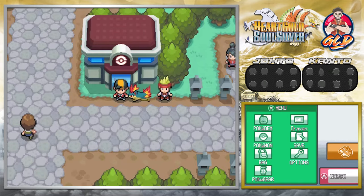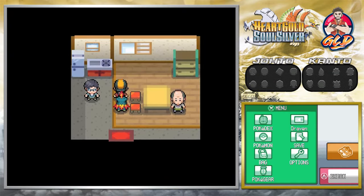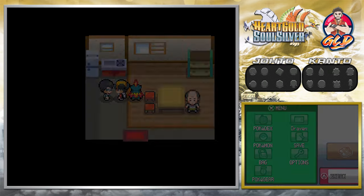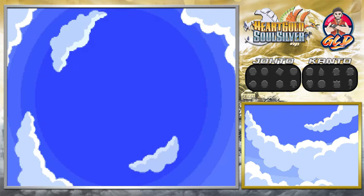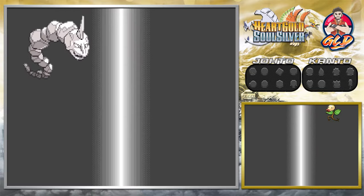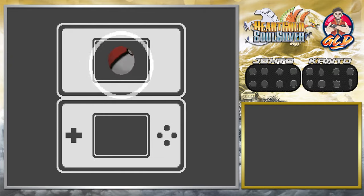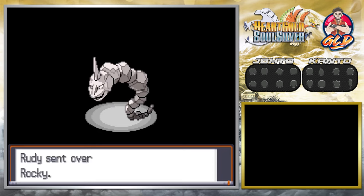Off-screen I captured another Bellsprout. In this house there's a man who collects Pokemon and wants to trade a Bellsprout for an Onix — that is a very good trade. The only problem is I don't know how to trade on the emulator yet. But look at the graphics — it's clear, not fuzzy, and the Pokeball looks great. We completed the trade and got good old Rocky!